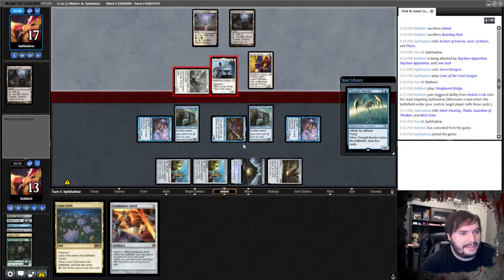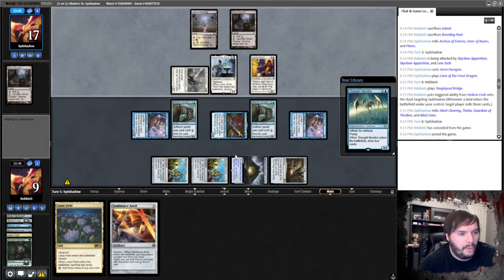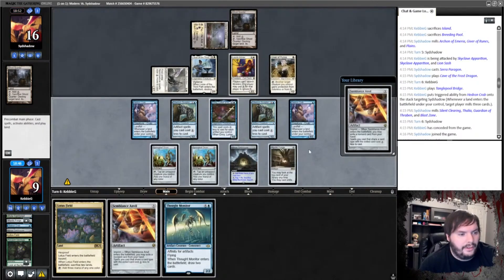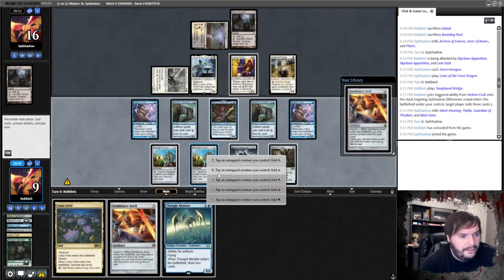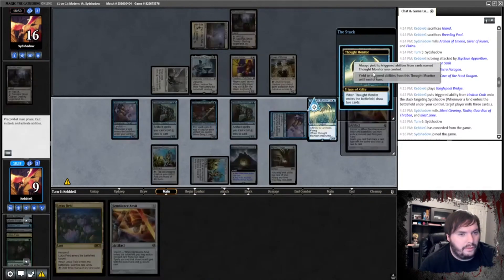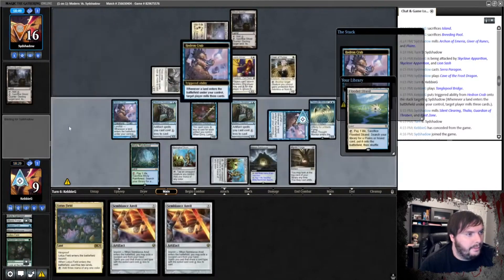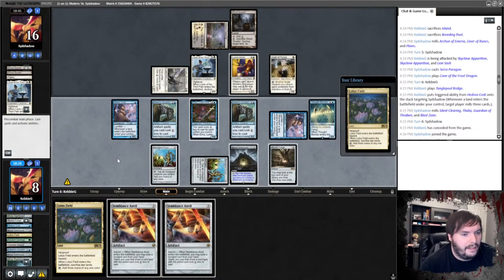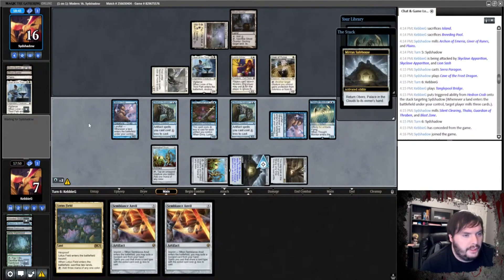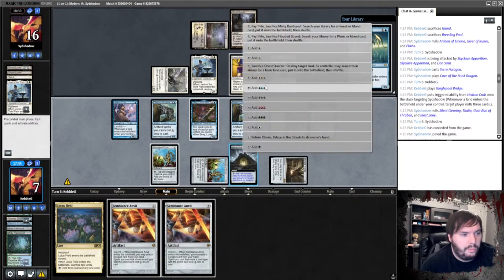Goes to combat, attacks. Sure, take it. I don't care. Can you answer anything on my board? You need to get rid of this Safe House. Giver of Runes — that's fine. Another one. So what I think I do now is tap Crab, play Thought Monitor, draw a couple cards. Misty, crack the Misty — oh my god, we don't have a land to get. Eat the top card. Pretty sure this is just infinite cast triggers — I do need to find another path here.